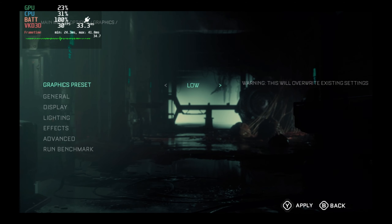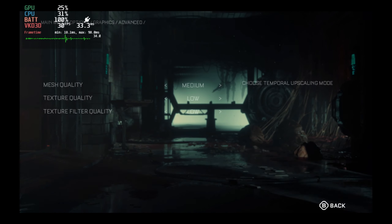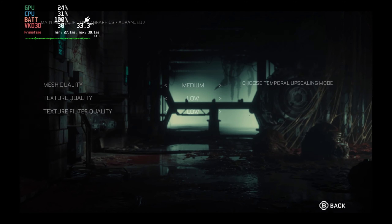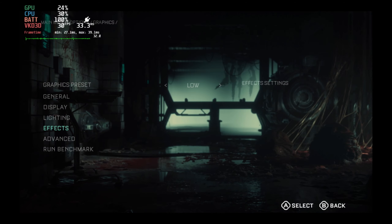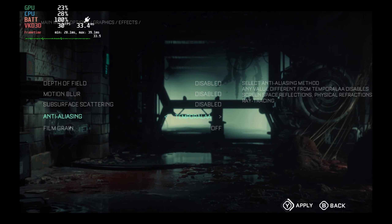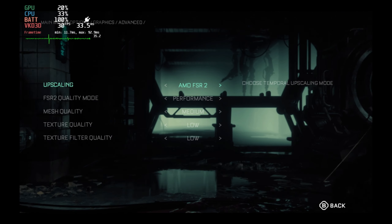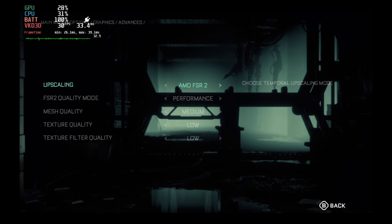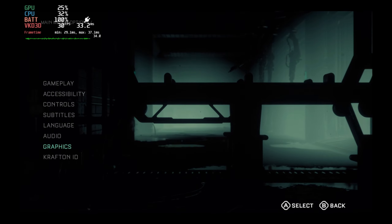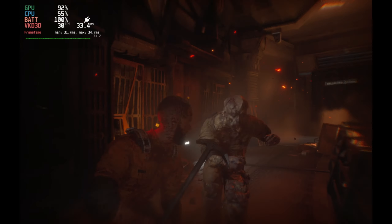The easiest way to get to these settings is to go to the graphics preset and take the low preset. Apply this — you have to apply it in each step, which is really annoying — and you can't change the settings in game, you have to do it from the main menu, so do be warned. Then once you've set that low preset, go into the effects menu and change anti-aliasing up to Temporal AA. This will turn on AMD FSR 2 and you want to leave this on performance. Mesh quality medium is actually the lowest here, so these are the lowest settings with AMD FSR 2 on performance, and this will get you the most stable gameplay all of the way through.